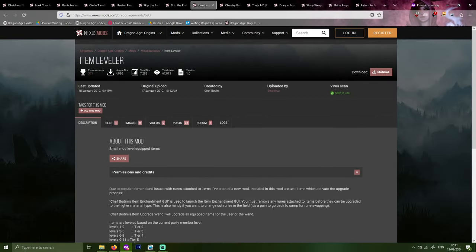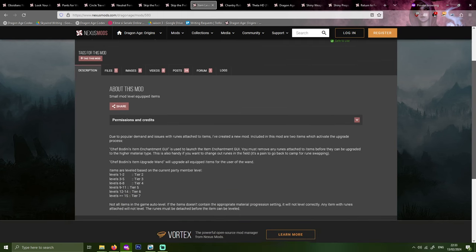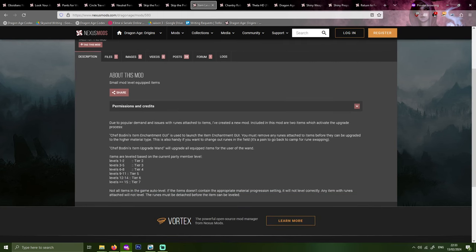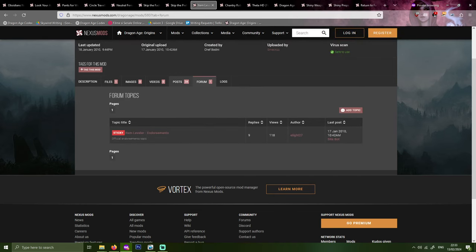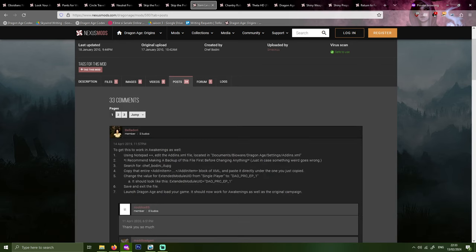Next up, Item Leveler by Chef Bodini slash Smack You. This mod adds two items to your inventory that have unique effects. Chef Bodini's Item Enchantment GUI takes you into the Rune Enchantment menu so you can add runes to or remove them from items — great if you want to quickly swap your runes but don't want to go all the way back to camp to do it. Chef Bodini's Item Upgrade Wand upgrades to a higher tier all the upgradable weapons and armor equipped by the user. Do be aware that any runes must be removed in order for an item to be upgraded to a higher material type. I mainly recommend this mod for the Item Enchantment GUI, since it's quite annoying to have to go back to camp to switch runes. Sandal is the only enchanter, so I don't feel bad for having a quote-unquote cheat mod for rune swapping.